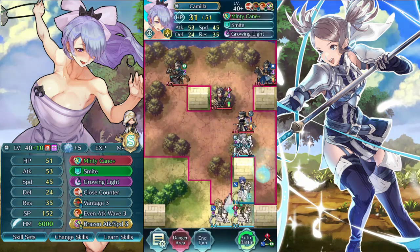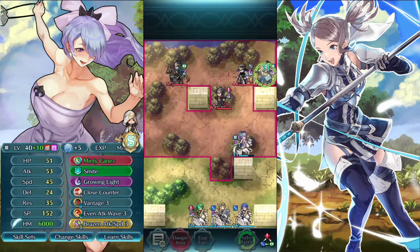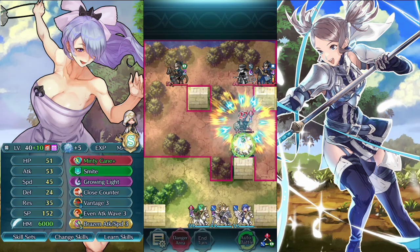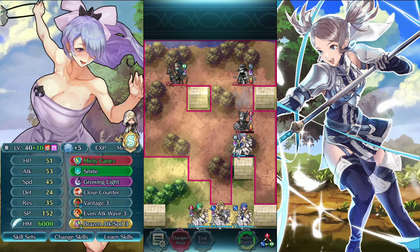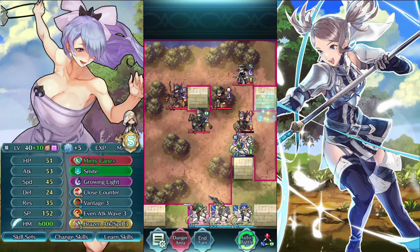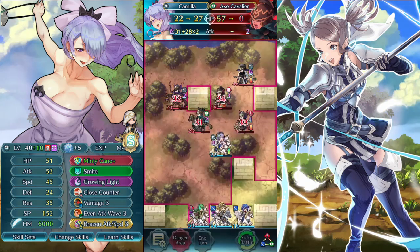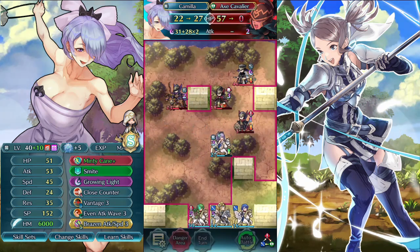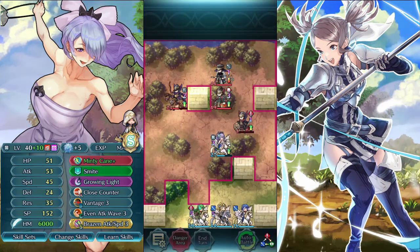We're also healing this blue mage there. I will take a hit from this red guy, that's fine, he doesn't hit that hard. We are still healing, so we are pretty safe. We have to kill the mage — there's not a lot of enemies left. We can kill this ex-guy here, I will hit the archer, the red mage, and the sword guy. So yeah, Camilla is fine.